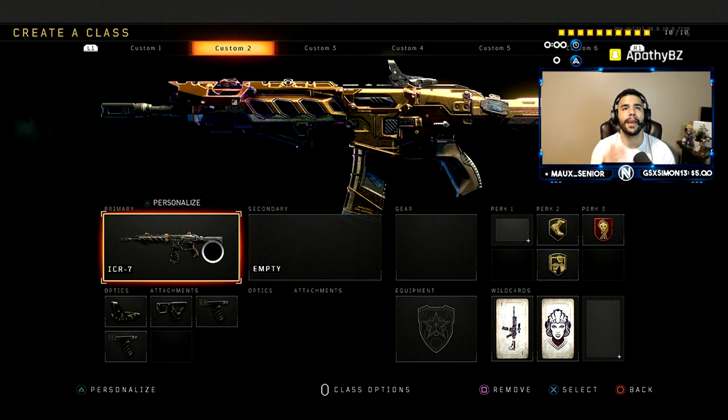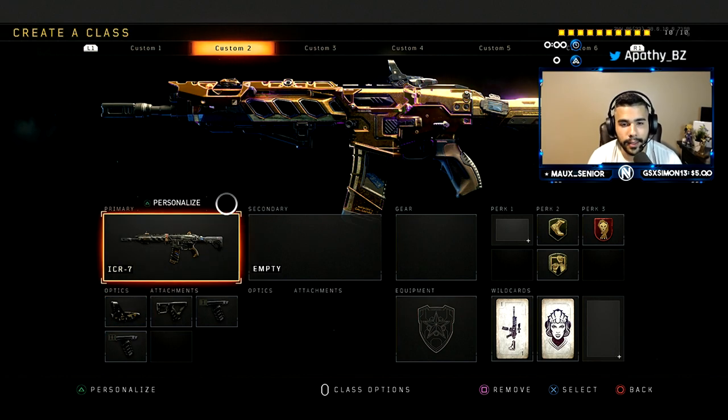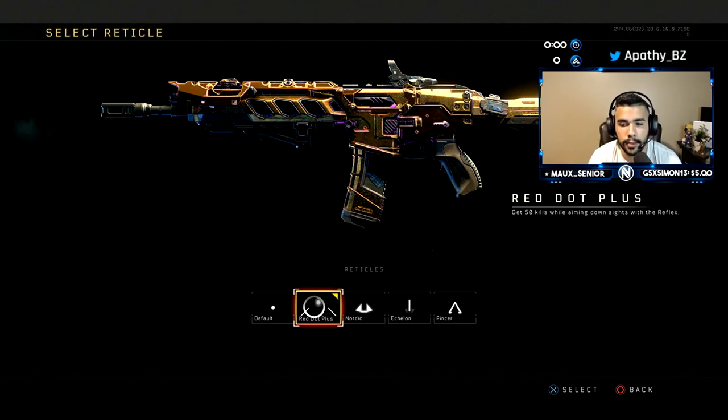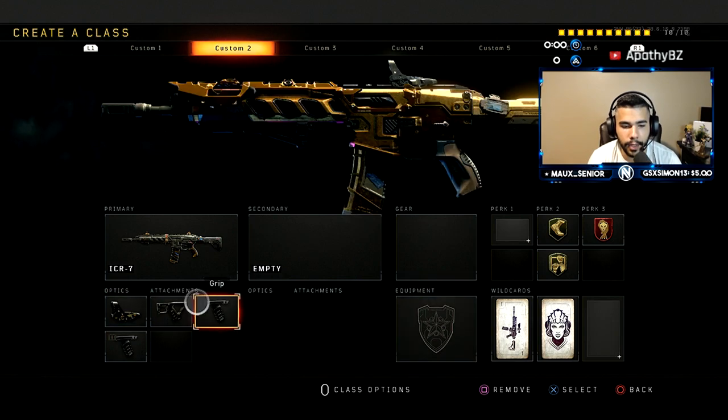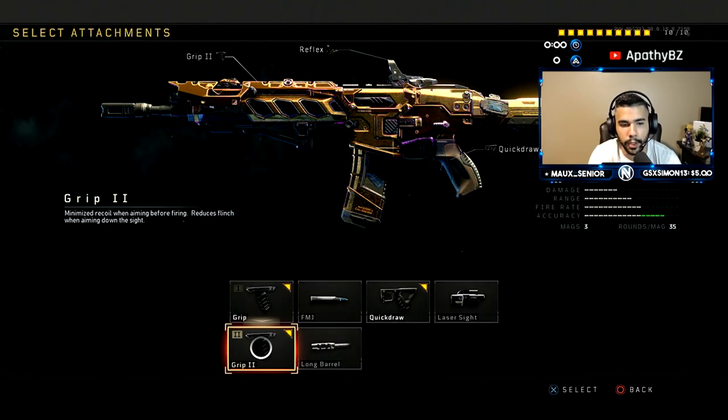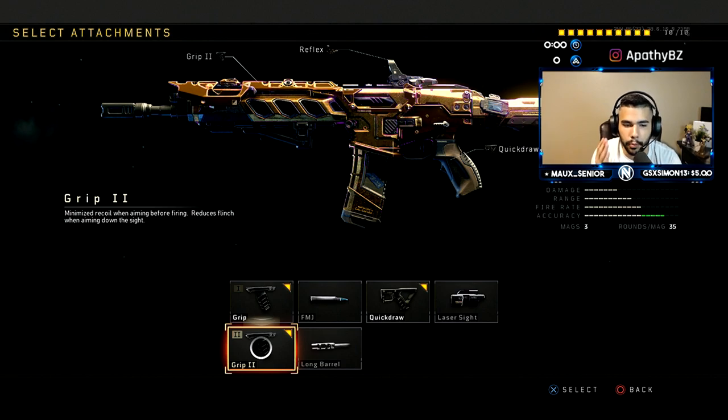For my second class: the ICR — best gun in the game in my opinion, best overall gun. I'm rocking the gold camo, as you can see, and I'm using a reflex sight with the blue dot — it's called red dot plus, the second sight option. Then I got quick draw, grip one, and grip two. Grip two minimizes recoil before firing and, more importantly, reduces flinch when aiming down sights — so when someone shoots you, you basically don't move at all.